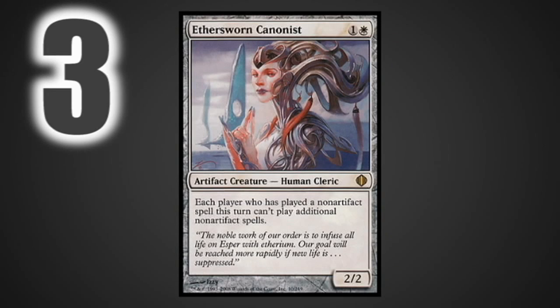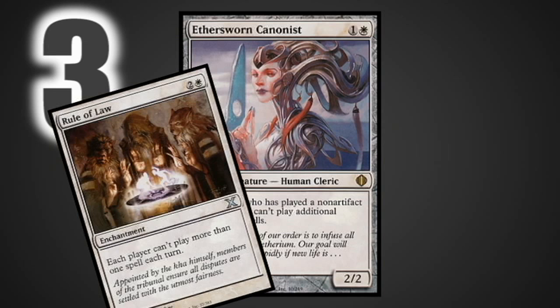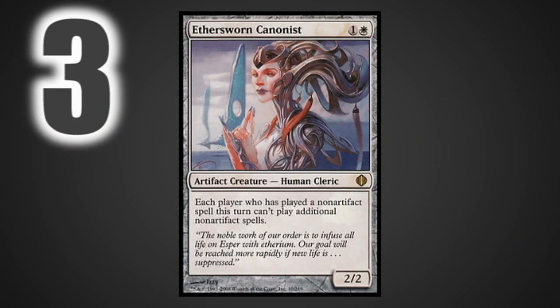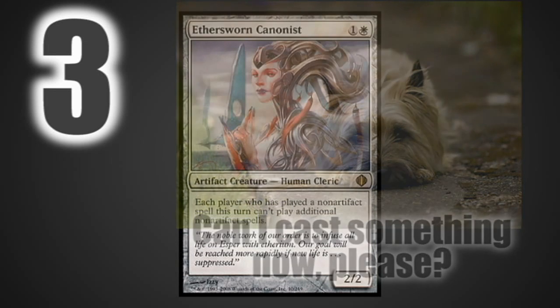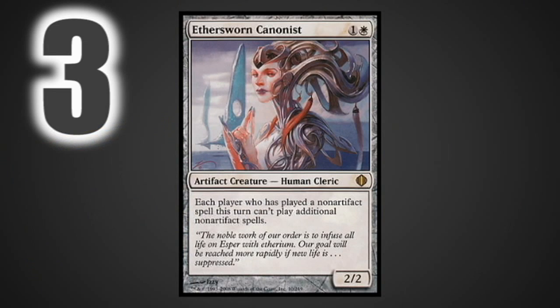At number three we have Ethersworn Canonist. Ethersworn Canonist is almost Rule of Law on a body, except that if you're playing an artifact deck and you've built around it, Ethersworn Canonist does not affect you — so you'll be able to play all sorts of spells while your opponents are sitting around unable to do anything. Even if you haven't built around it, it's a good way of slowing down faster decks, stopping combo decks, and it's just a solid body to land at any point in the game, early or late.